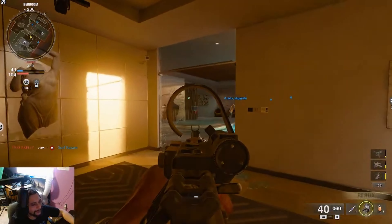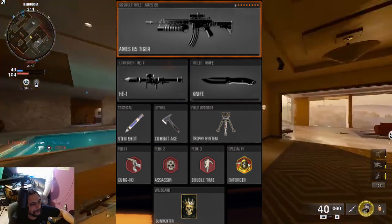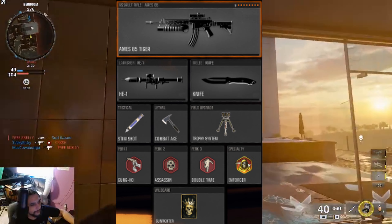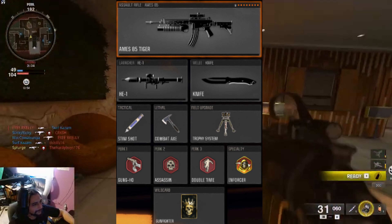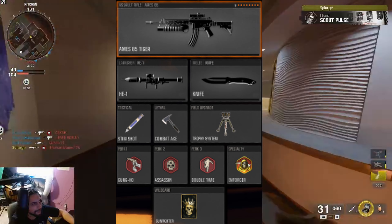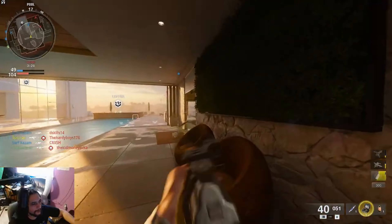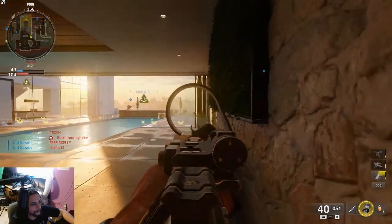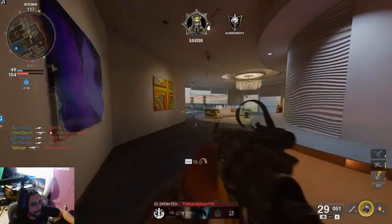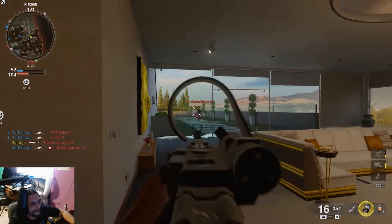Taking a look at the loadout UI shows the details of the first three loadout slots: primary, secondary, and melee. You can add loadouts creating a maximum of 10, and you can set one as your favorite, which acts as your default spawn class. You can also rename, duplicate, or delete any loadout.